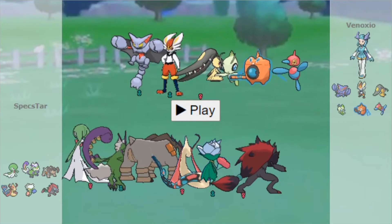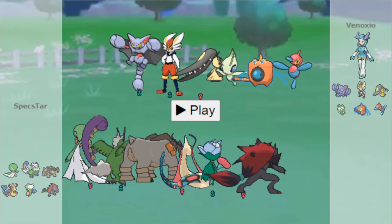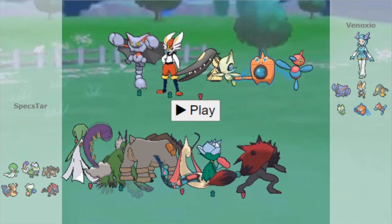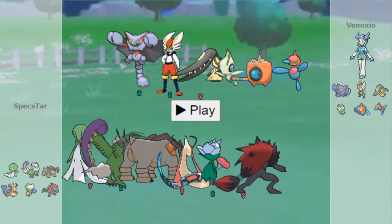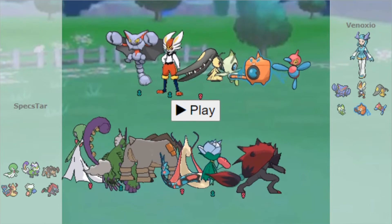What's up guys, Specstar here today with my week 3 battle of Mega Beedrill, this time going up against my man Venoscio and his team consisting of Gliscor, Cinderace, Mega Mawile, Celebi, Rotom Wash, and Porygon Z.